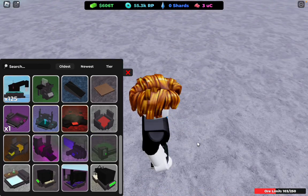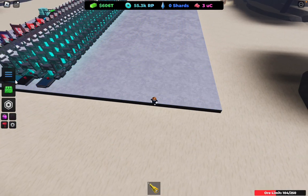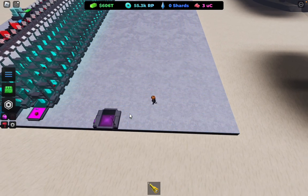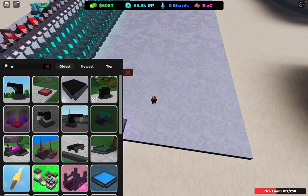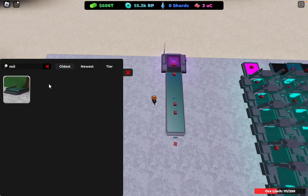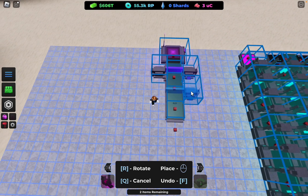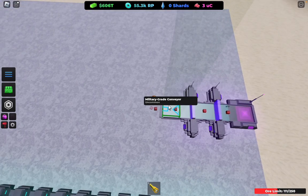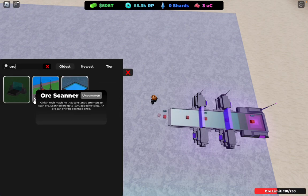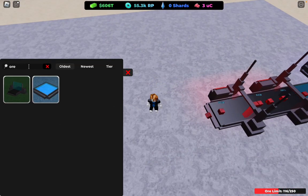Now what you want to do is also throw in the last upgrades. Place the pink teleporter. Then throw in two, three, four portables — get those portables out. Then place down two ore scanners.